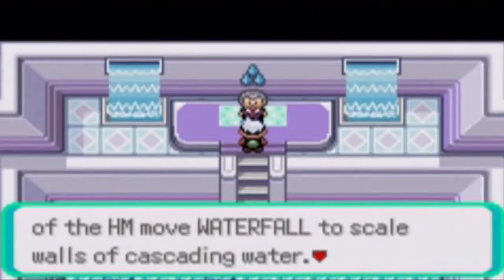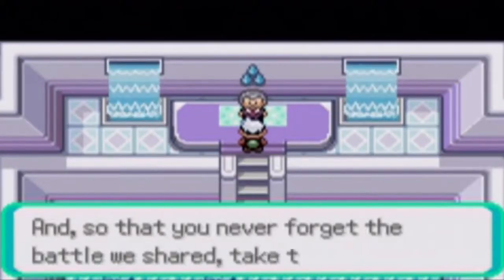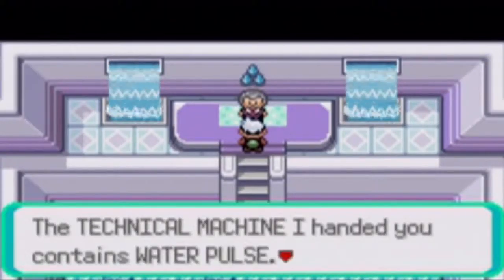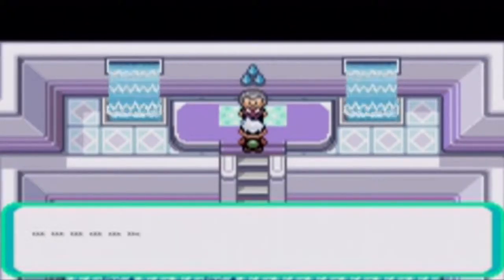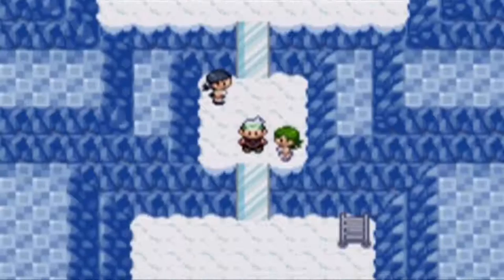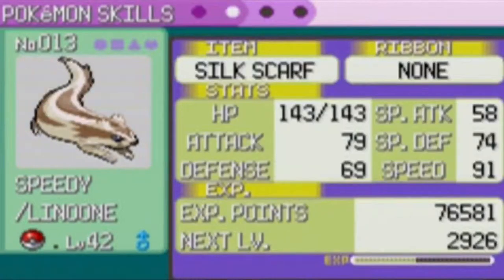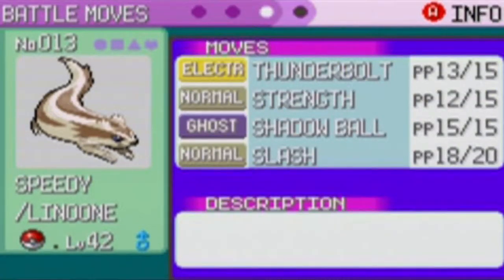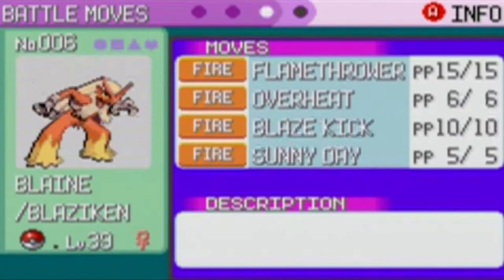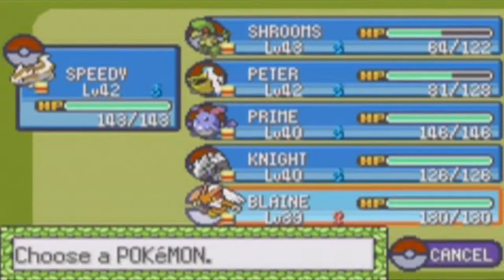The Rain Badge allows all Pokemon to obey your command. The Rain Badge also allows use of the HM Move Waterfall to scale walls of rushing water. We also get TM03, which is Water Pulse. We register Juan in the PokeNav, exit the gym, and drop through the floor down these icy tiles. Let's see the final movesets for some of my Pokemon — I think a couple have reached their final movesets. Bullet Seed, that's the final moveset. That's the final moveset. That's the final moveset. That's not the final moveset. That's the final moveset. Everyone's reached their final moveset now except for my Flareon and my Knight.